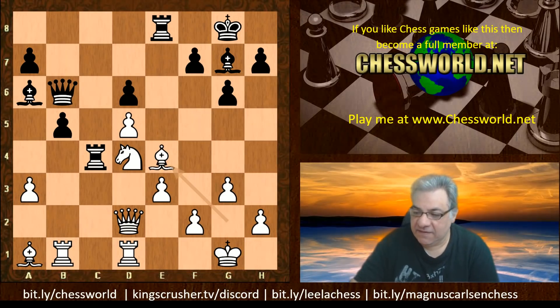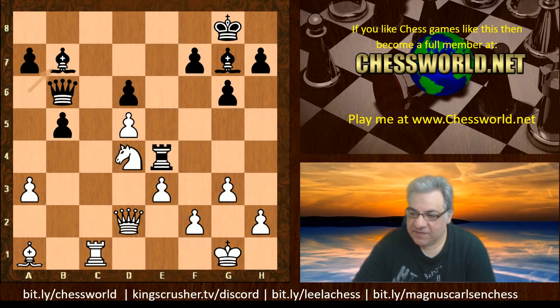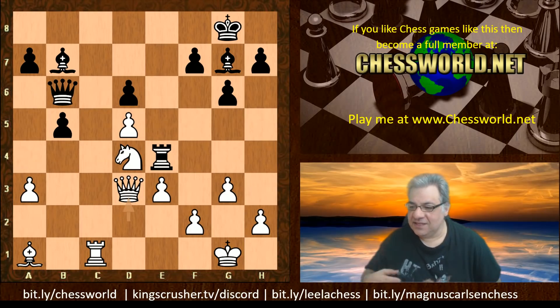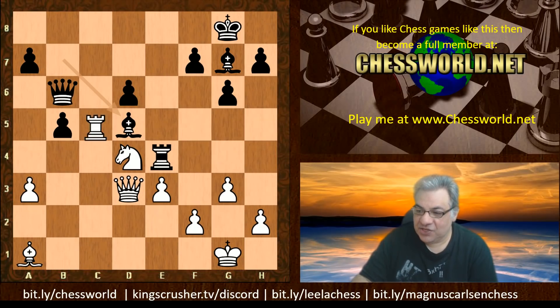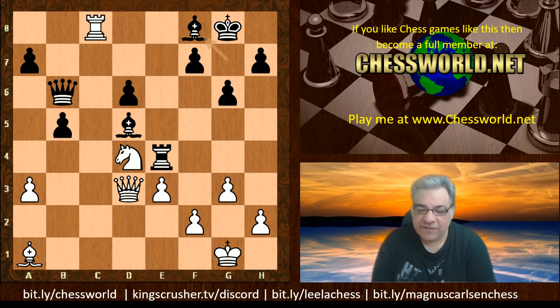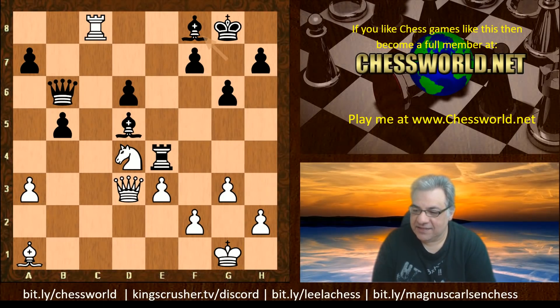Black does have uncomfortable pressure and it seems a bit tricky where we would want to move the Queen and leave that Knight on e4. Bishop takes e4, rook takes, rook dc1, rook takes, rook takes, Bishop b7 - and now Queen d3. This is another tricky move based on potential exploitation. If black dares to take on d5 then check, Bishop f8 - and there's a really super cool move in this variation. Can you spot it? Pause the video - what would white play here?